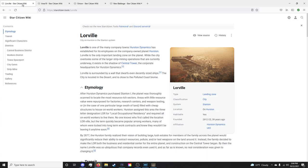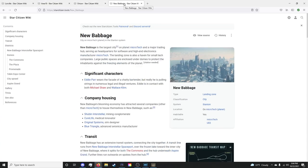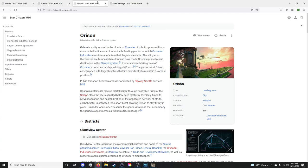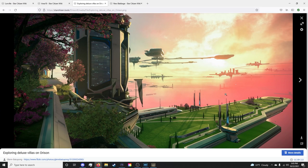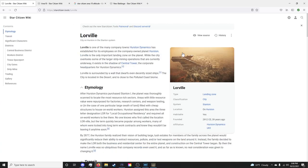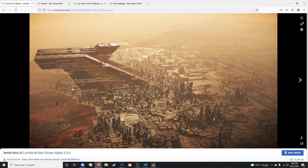After character customization, you'll choose between 4 cities: Lorval, Area 18, Orison, and New Babbage. There's no big advantage to any of them, but the key difference is that Orison is a gas planet — you'll have to climb to a 67km altitude before you can quantum drive to other planets, while the others only require 9km. I highly recommend you pick one that isn't Orison. For the sake of this video, I recommend picking Lorval — and yes, I know I'm probably pronouncing it wrong, but hey, we all make mistakes.